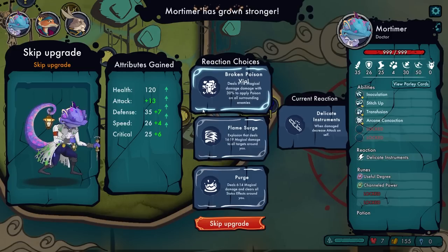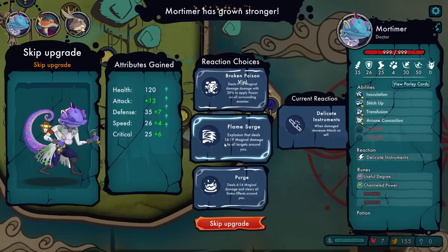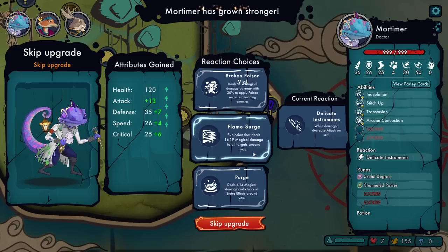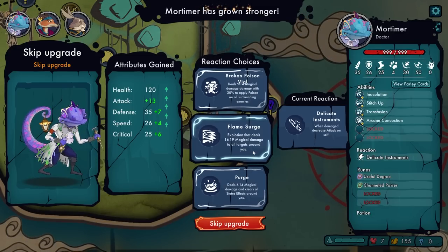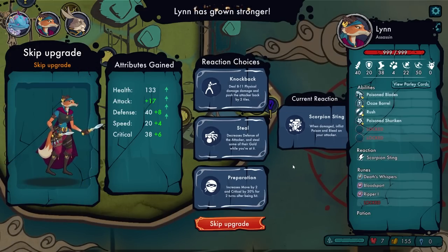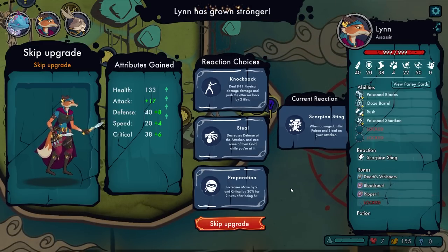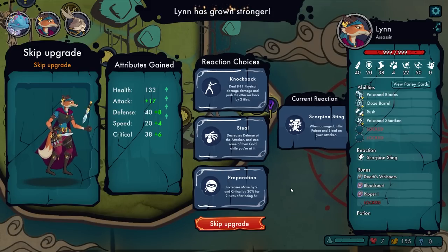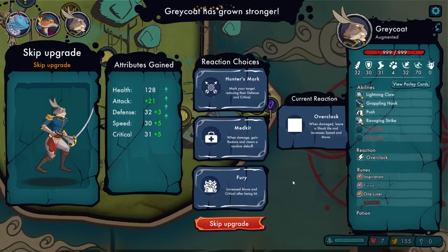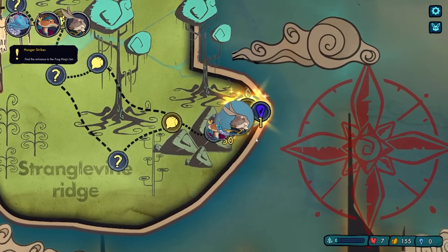We level up again. Deals 9 to 14 damage with a chance to apply poison on surrounding enemies. These are reaction choices — an explosion that deals magical damage to all targets around you, or purge. I'm going to do a Broken Poison Vial. She does actually have 3 reaction slots: increase move by 2 and crit for 30% for 2 turns after being hit; decrease the attacker's defense and steal some of their gold. Let's go with the steal. We have Overclocked and a Medkit — I think I'm going to go Fury. We've got one more fight.